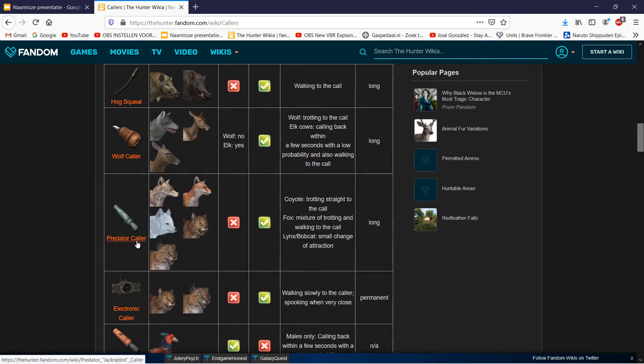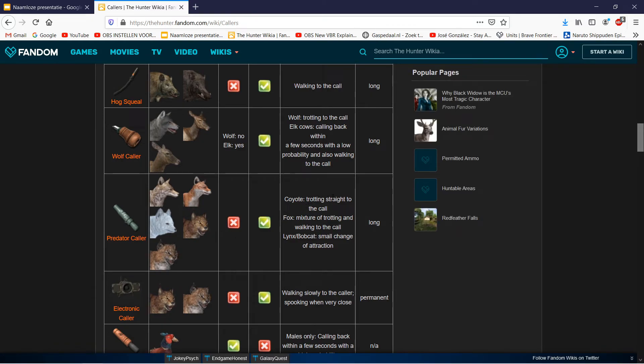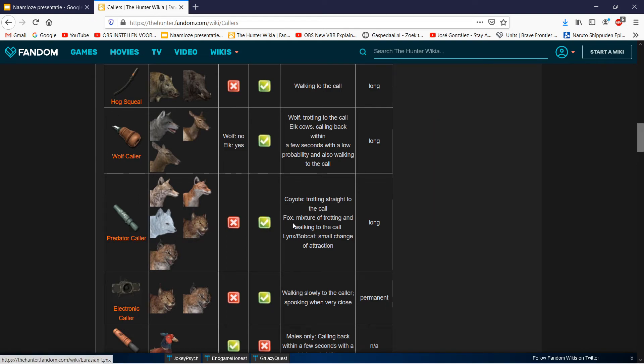Then the predator caller - it calls in a lot of animals: coyotes, red fox, arctic fox, bobcat, and Eurasian lynx. Coyotes trot straight to the call. Foxes have a mix of trotting and walking - the bigger they are the longer they take. The bobcat and lynx have a small chance of attraction and I believe it's within 150 meters. The caller lasts long.